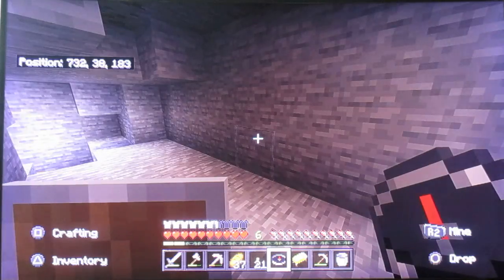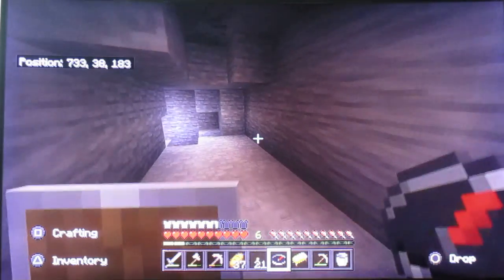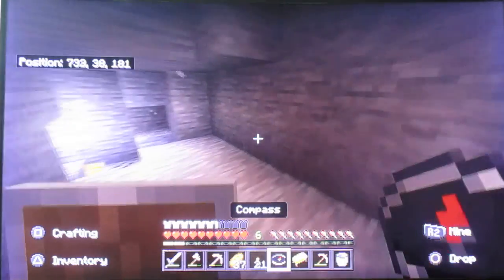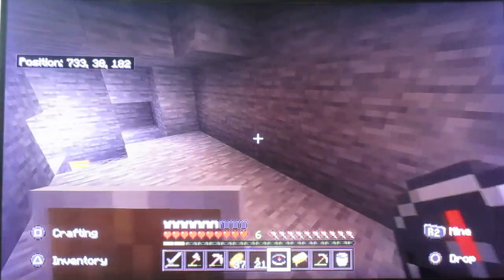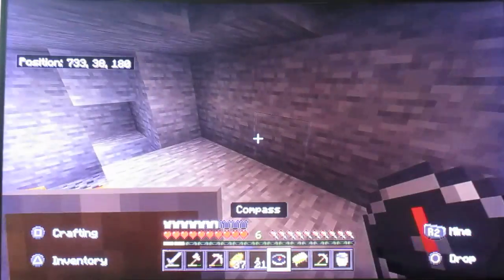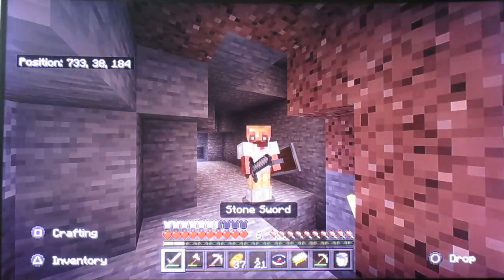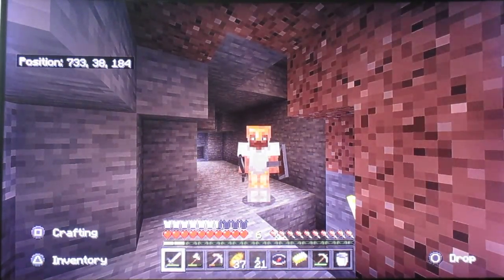Here we are — we've got everything we need, a full set of iron armor. We've got a bucket, we've got everything we really need right now. I really like the compasses — I don't know how I didn't think of it before. Whenever I'm exploring it's going to be a lot more easy. So if you enjoyed this video, remember to hit that subscribe and like button — hopefully I'll see you guys next time, peace out.